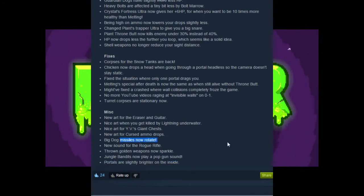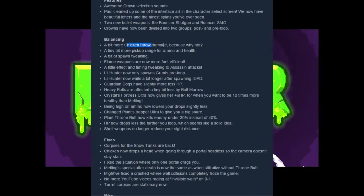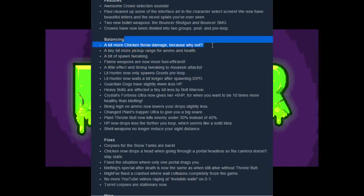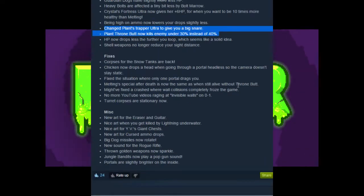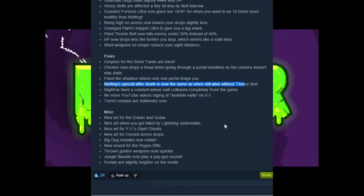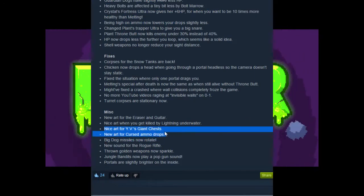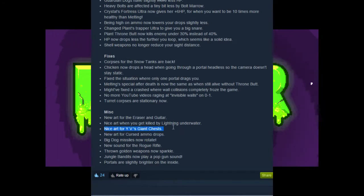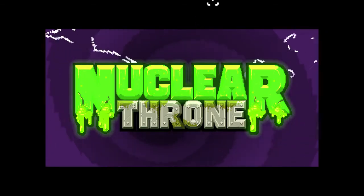So who should I play as? Probably Rogue, just to see what the new Rogue Rifle sounds like. We're going to check out the menu to see the new crown stuff. Probably Chicken to check out the throw damage — I'll have to look up the actual statistics on the wiki later. Heavy bolts with Bolt Marrow will be kind of tough to get specifically. So hopefully we'll find the Eraser. We could get YV's Ultra. Let's go with Rogue just to hear the new Rogue Rifle sound, and then we'll play as Plant to see if I can get the Plant A Ultra and see what the new Trapper Snare looks like.